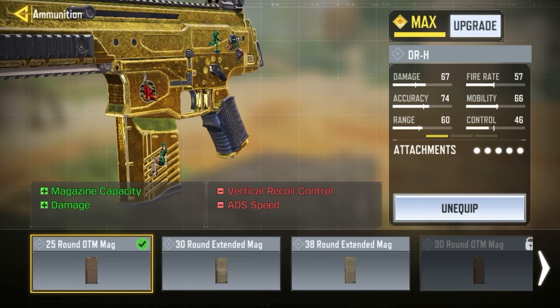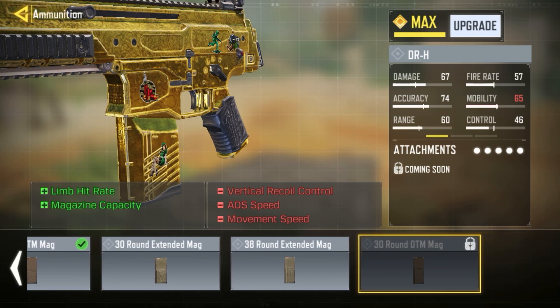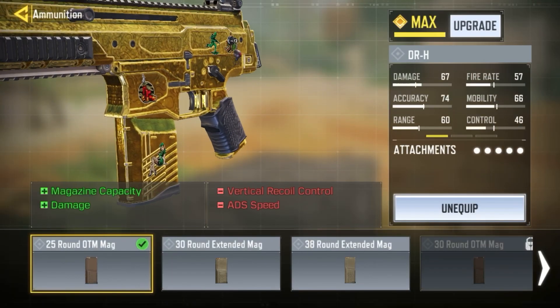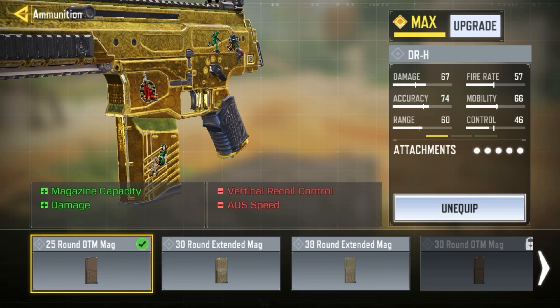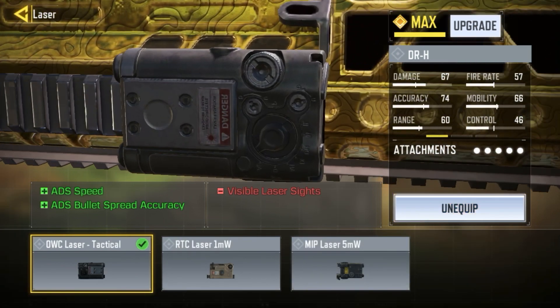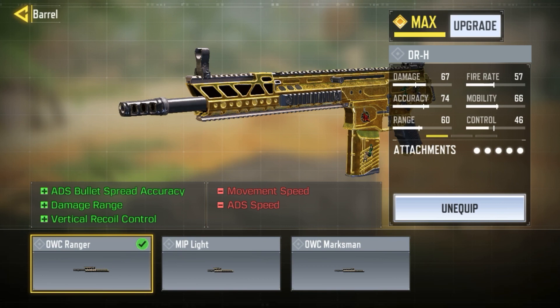For the ammunition I'm using the 25 Round OTM Mag. When the 30 Round gets released I'll have to change up some attachments, but for now the 25 Round OTM Mag is pretty good — it increases our damage and gives us 25 rounds instead of the default 20. We're not using any foregrip, and I'll show you why. For the laser I'm using the OWC Tactical Laser for ADS speed and ADS bullet spread.